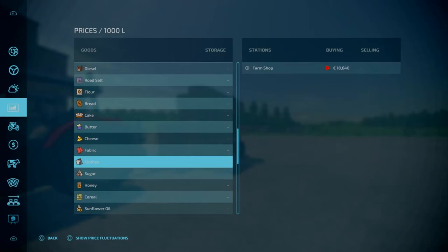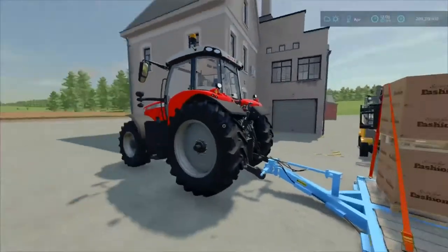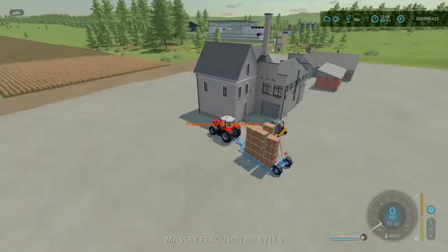Perhaps whether it's because this is a modded map - No Man's Land by Ian and Jim - or something to do with the latest patches on FS22 up to version 1.2.0.5, the prices are slightly lower than expected. Either way, after two years of production we have got 18,000 litres of clothes.